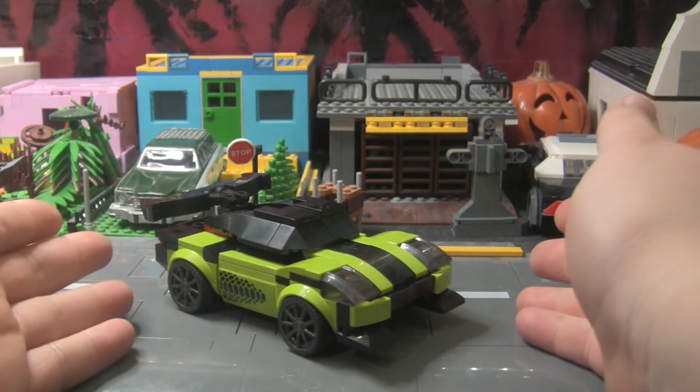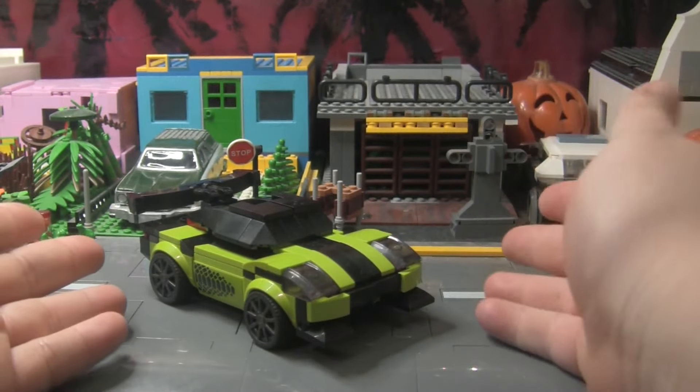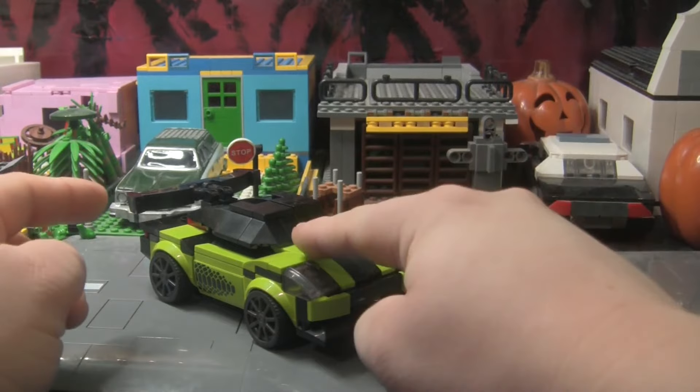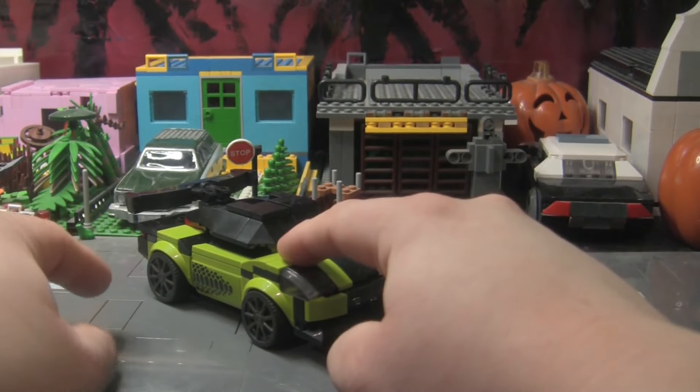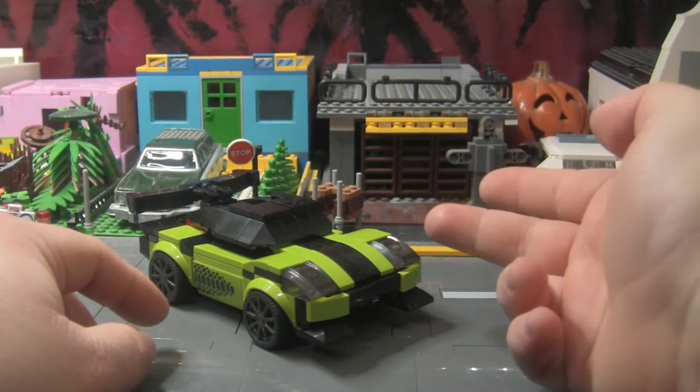He is supposed to be based on a C7 Corvette, like the one in the films, but I could only do so much with the limited parts I had, because Lime Green is a very hard color to find, so just keep that in mind. Same with purple and orange, at least for me anyway.